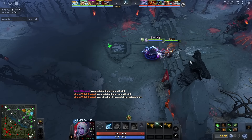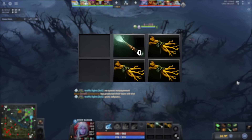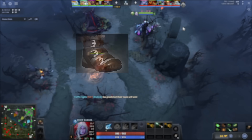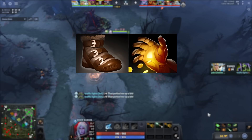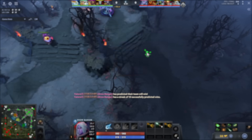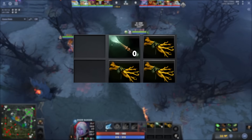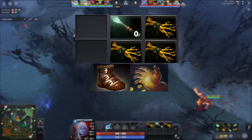Starting with his early item build, Yatoro always has the same item build in every game: a magic wand and 3 branches. He has been experimenting with different early builds but has stuck with this one for the last 7 games. This item build allows him to rush his Power Treads and then work his way to a Hand of Midas. Usually, Drow Ranger players buy smaller items like Wraith Band, Ring of Basilius, or Falcon Blade. Yatoro's build includes a Hand of Midas, which might seem suspicious, but it is actually legit. I like the early build because you can rush your Treads without the need to buy any smaller items, which makes your Midas timing immaculate.